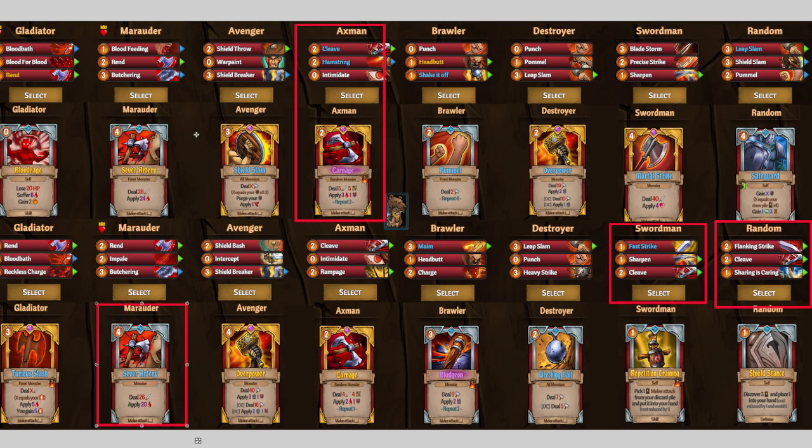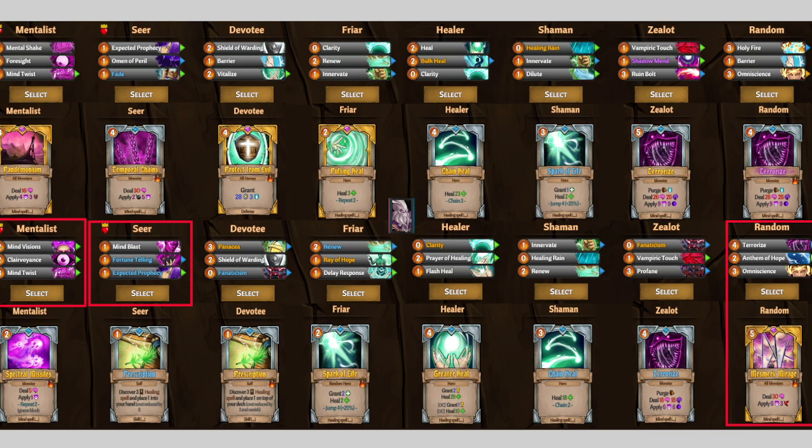Sever Artery might be good if you're going for a bleed build — it's a surprising amount of damage. For Neslekt I only did one build because I think he heals enough through just applying stuff. We got the Seer for Expected Prophecy and Fortune Telling, both blue and amazing when upgraded. Random has the Terrorized Anthem of Hope and Omniscience — Omniscience shows up in both random packs so you can't go wrong. I love this Mesmeric Mirage, it showed up so much and did so much work. Inventionist for the Mind Visions and Mind Twist, which are good. Exploders, corruptors, or detonators — let's go in and take a look at the draft.